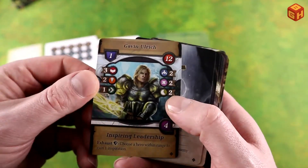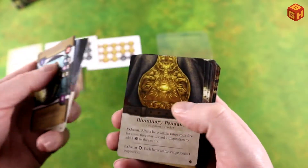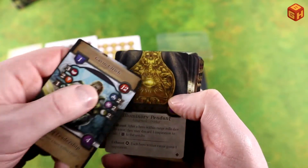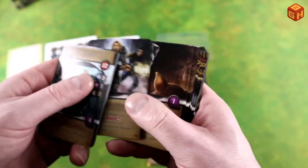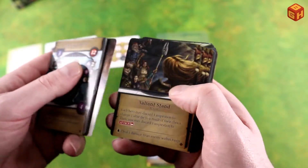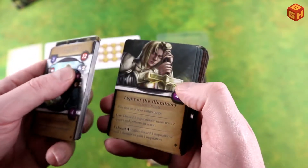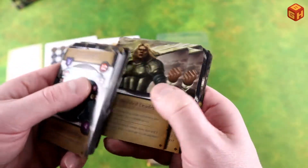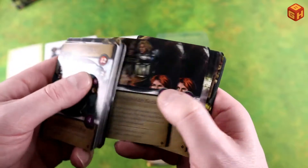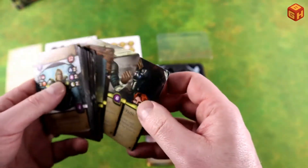Gavin — he's the Sword of Ulrich. That's what those tokens are for. Leading the Charge, Lead by Example, A Valiant Stand, Sacred Ground. And those are his cards.